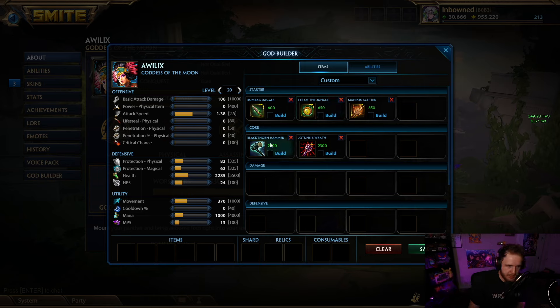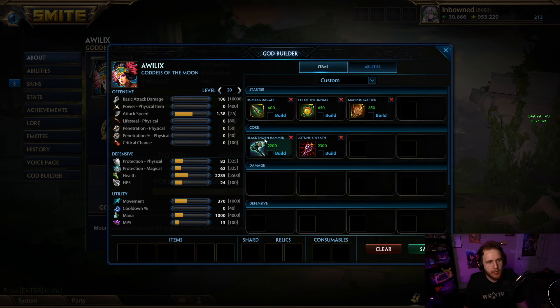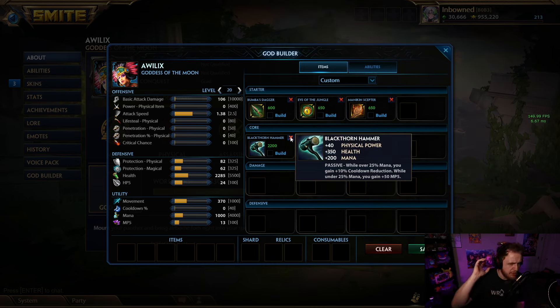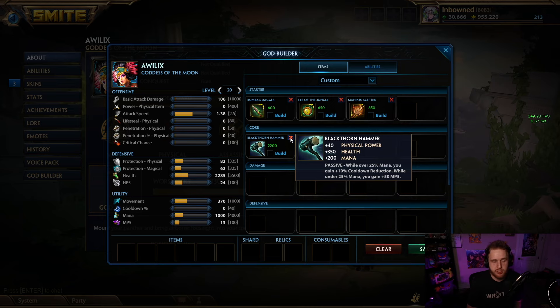With the current builds moving to first items, Eye feels a lot better because of just how good Blackthorn is right now. Eye into Blackthorn early game gives you a little bit of protections but also a ton of health on top. This buff to Blackthorn makes no sense for how good assassins utilize it in the jungle — never running out of mana, always having 350 more health than expected. You'll have five more power but 10 less flat pen and no 20% cooldown, but the survivability from Blackthorn is just insane. Jotun's isn't bad by any means but it's very easy to kill a Jotun's jungler — it's very hard to kill a Blackthorn jungler.